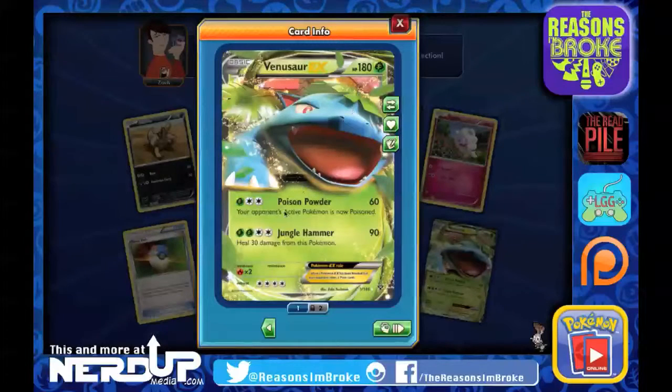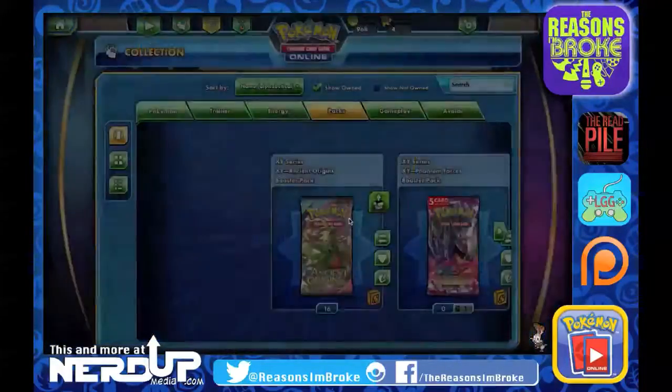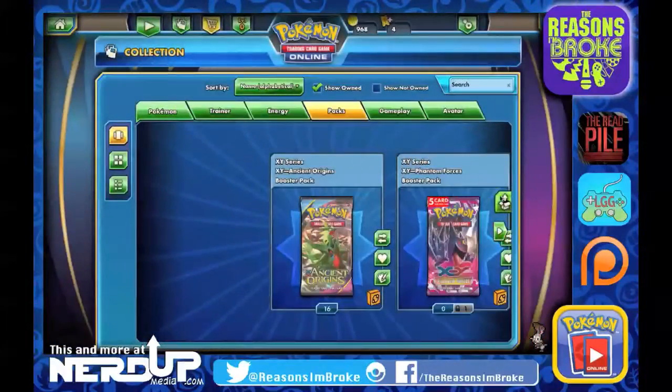Poison Powder — your opponent's active Pokemon is now Poisoned for 60 damage. And Jungle Hammer does 90, healing 30 damage from this Pokemon. Love Venusaur. Let's head on over to Phantom Forces next, since we do have that. We've also got a Primal Clash we can open up — this one will only be five cards.